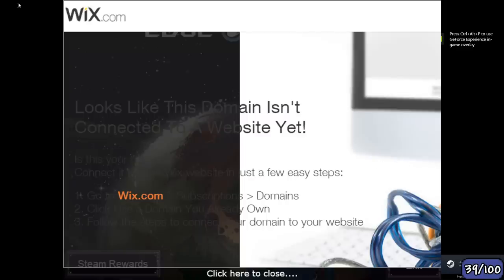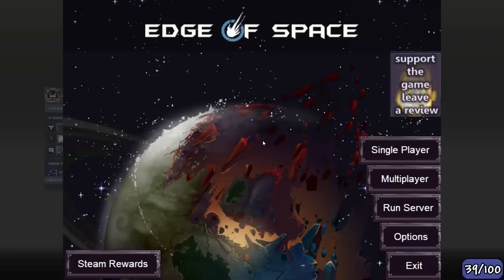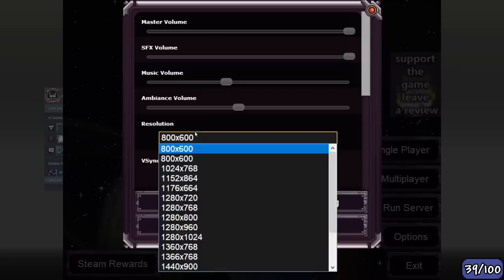This is what happens when you load up the game at first - you get a nice little Wix.com message saying this domain isn't connected to a website yet. I know this is an older game, but maybe just remove this window. There's no way that takes that long to do a little update even if it's an old game you don't work on. And why is this still there? Okay, now it's gone - no, I can still see it in the background.